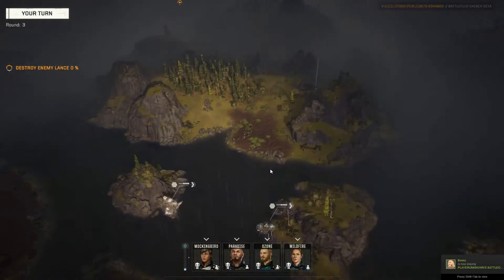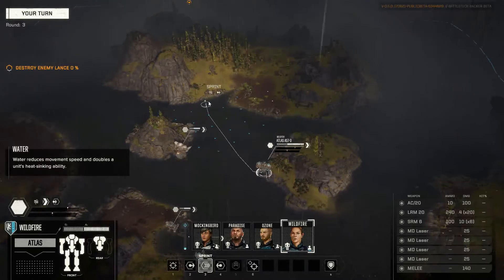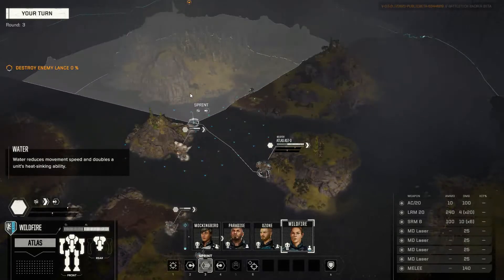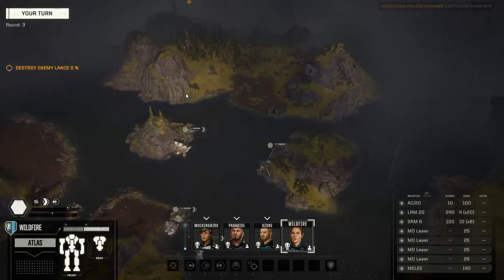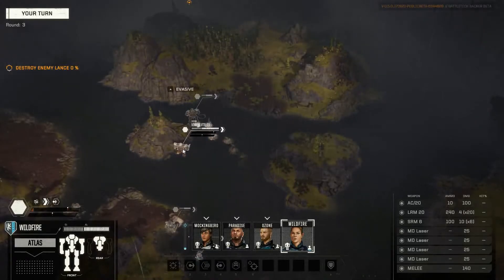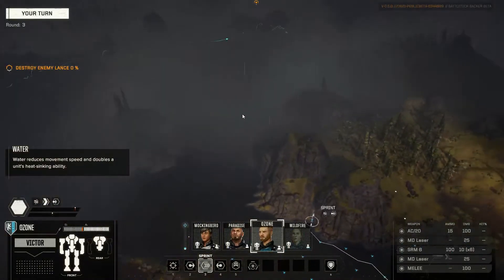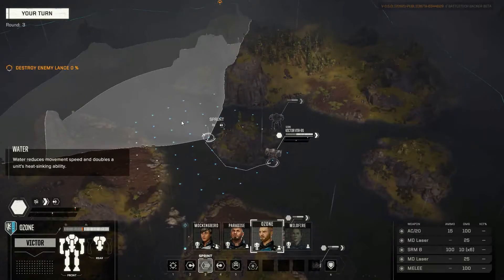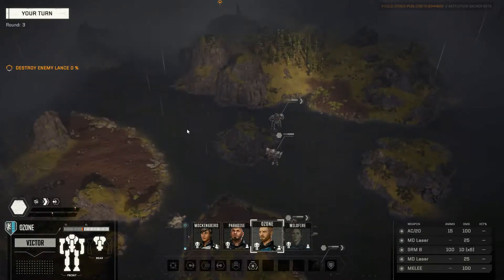Awkwardly they'll probably come over the hill and hit me in the side. Let's put you kind of facing this way, just in case they do come down that hill - don't want to be getting shot in the side too much. The old Atlas is rolling around in here. They see me rolling. I really want to fight in the water with my heavies, just to keep things nice and chilly.